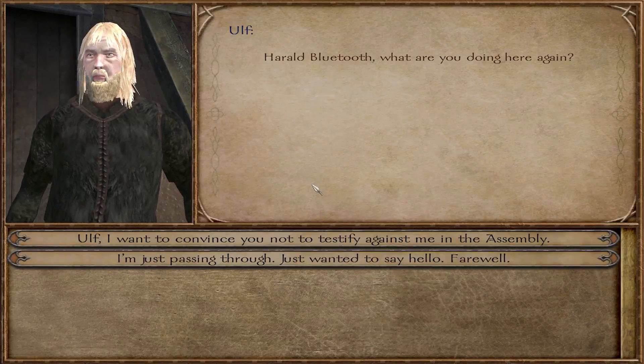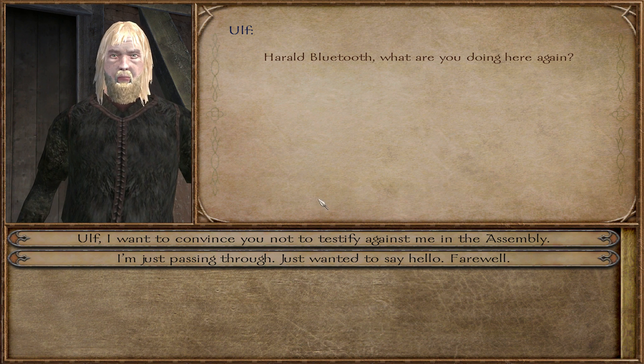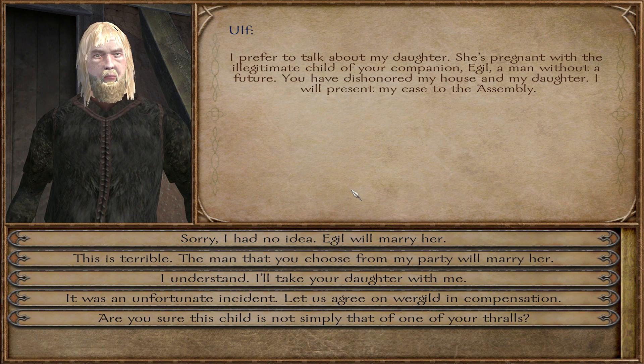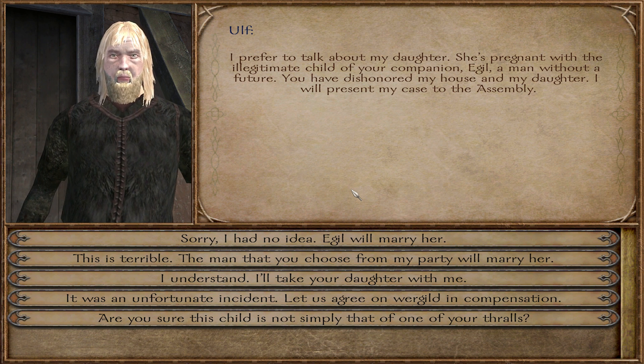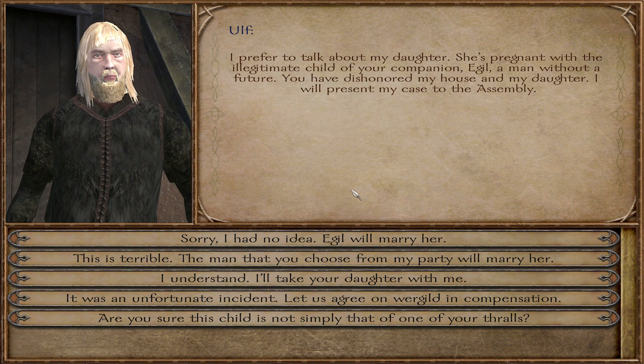We talk to Ulf Hardwood: 'What are you doing here again?' 'Ulf, I want to convince you not to testify against me at the assembly.' He replies: 'I prefer to talk about my daughter — she's pregnant with the illegitimate child of your companion Eagle, a man without a future. You have dishonored my house and my daughter. I will present my case to the assembly.' God damn it.